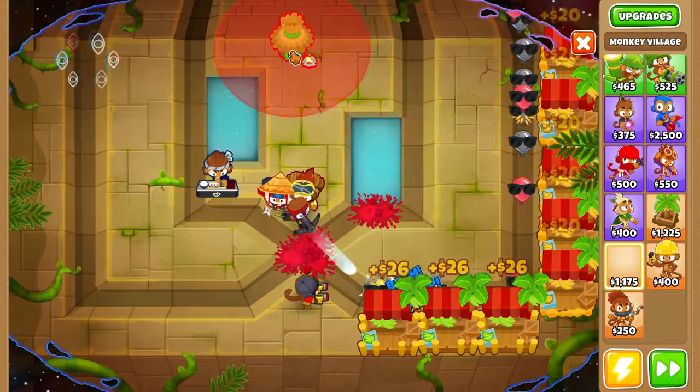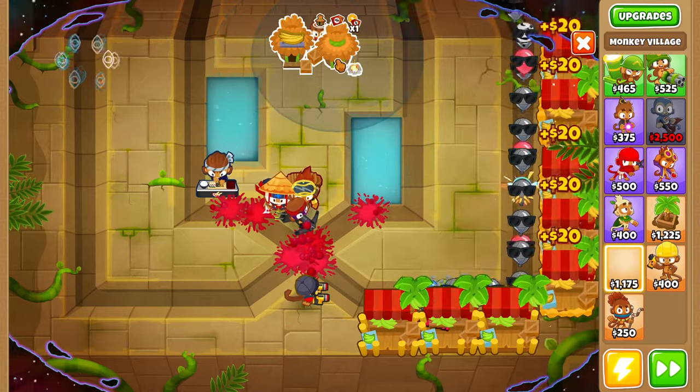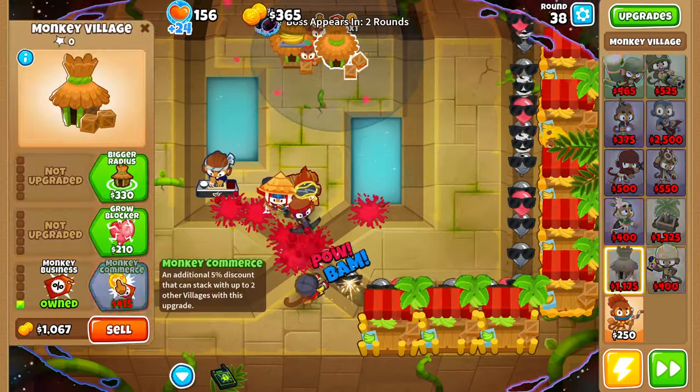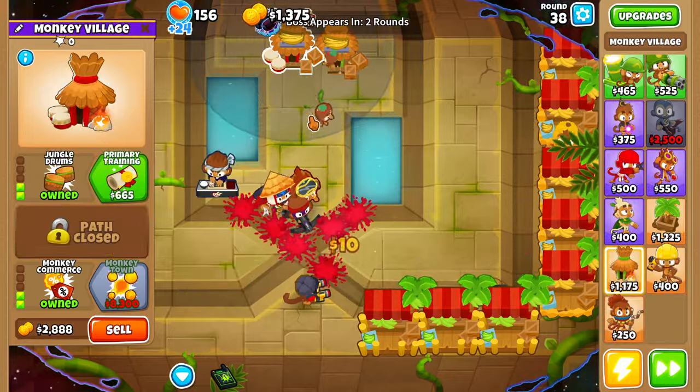We'll come to the back and grab ourselves a village, place it right here, and upgrade it up to monkey business and monkey commerce. Let's buy ourselves another monkey village and upgrade it to the same thing. Then on one of these monkey villages we'll upgrade to a bigger radius with jungle drums.